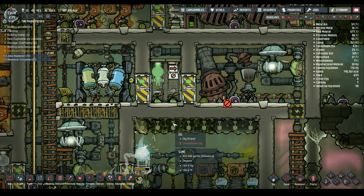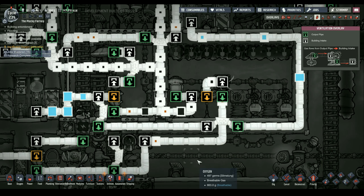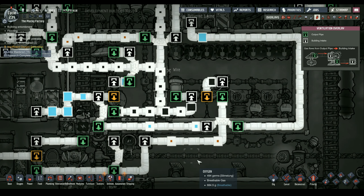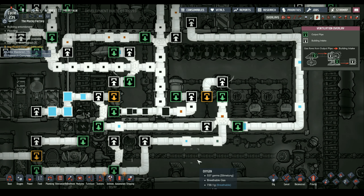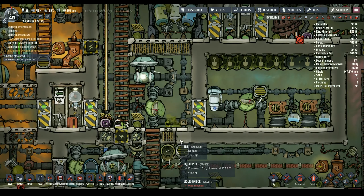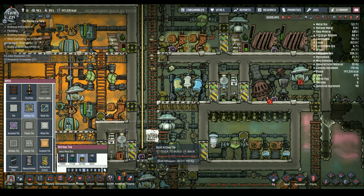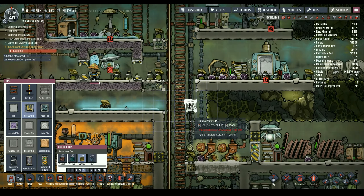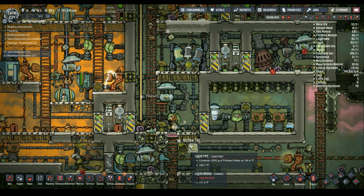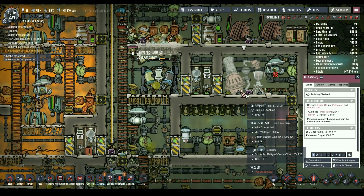No one's put a suit in there yet. It's not getting a lot... No, it's not. One thing that just isn't there is gases. Oh well. What's your problem? Building disabled - enable that building.